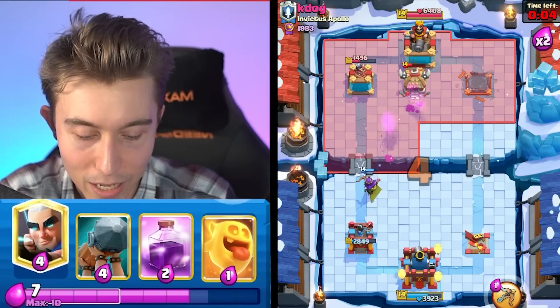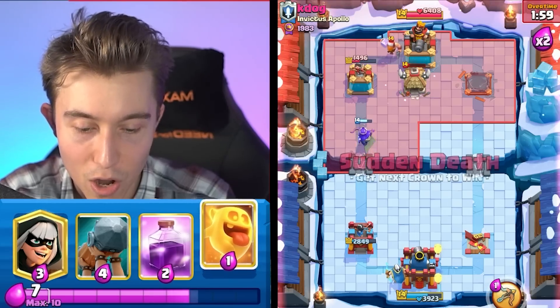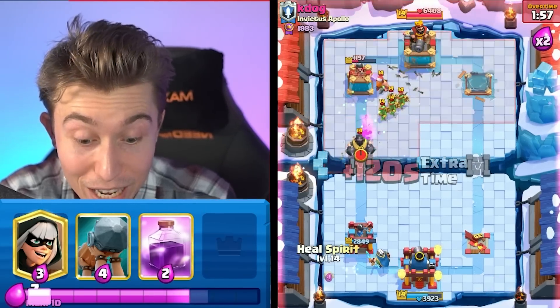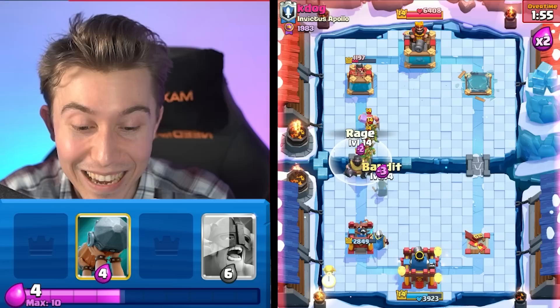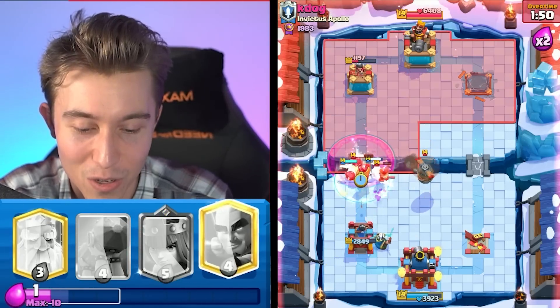We know he's going to Mega Knight, so I can't really support this Archer Queen. I'm not going to click the ability because last time I did it was worthless — we learned our lesson. Wait, it even got a hit on the tower! He dropped it late, and I guess it's his fate to always give us value.